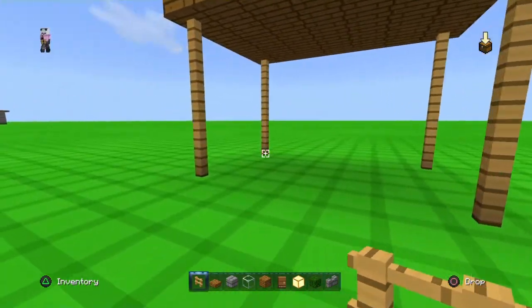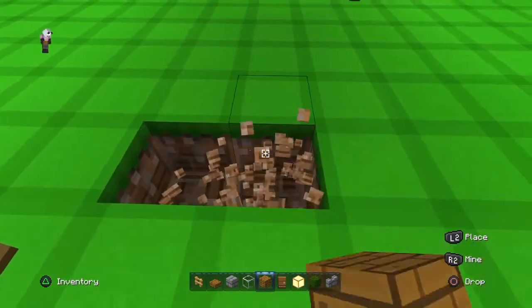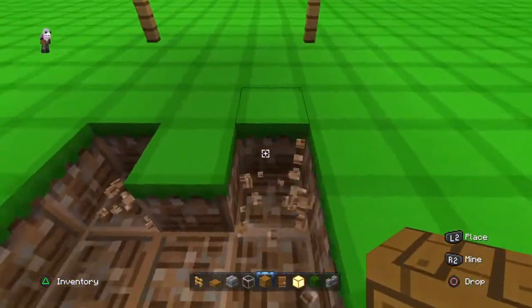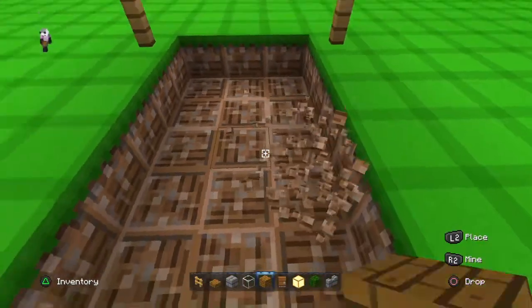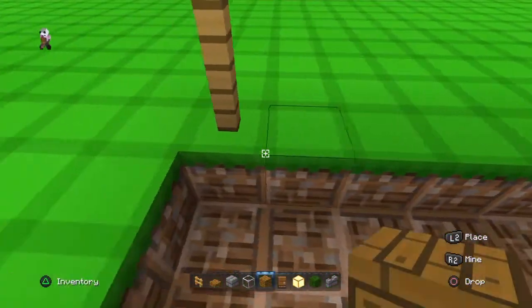Just like that, then you're going to fill in the floor with the spruce wood planks just like this. As you can see, make sure you're not breaking the blocks underneath.